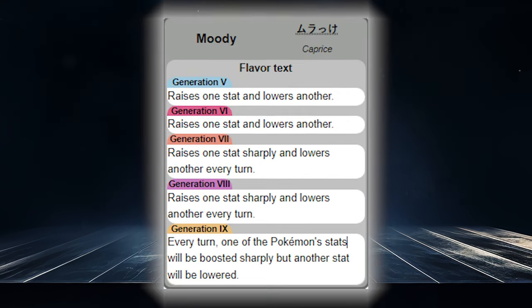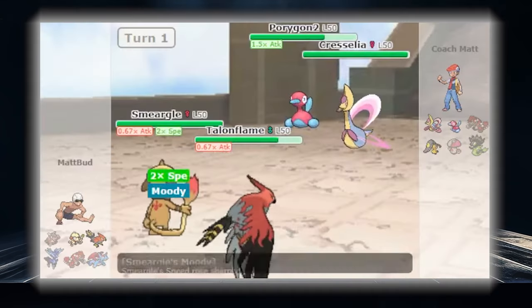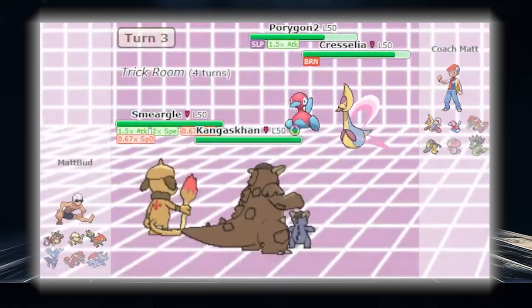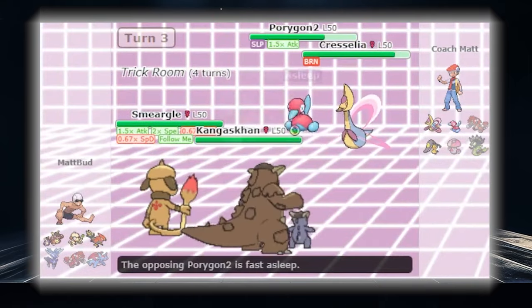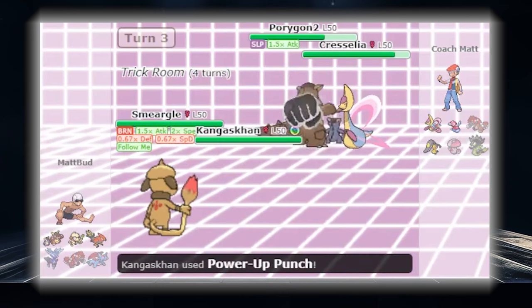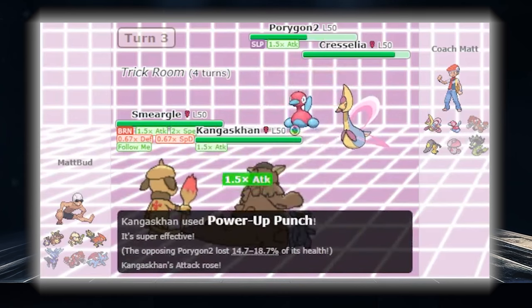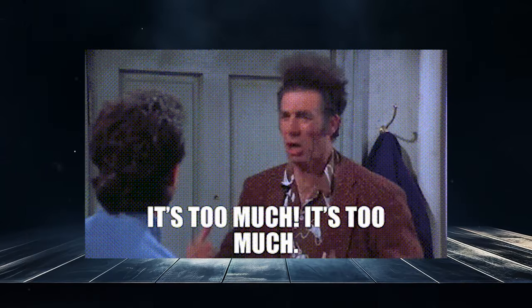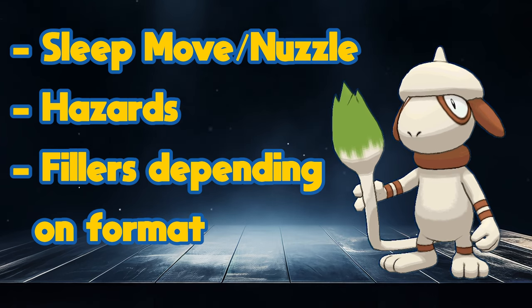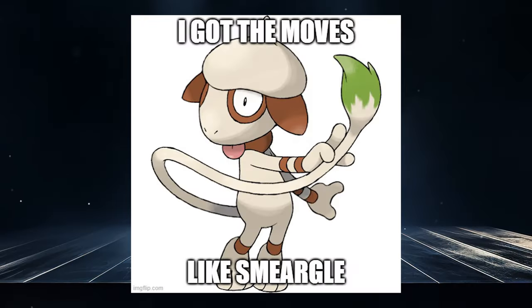In doubles, its hidden ability Moody is legal, which is a wild card — gradually gaining stats, and a speed boost could give it an amazingly fast Spore. It can redirect with Follow Me, provide Fake Out support, use Endeavor after its Sash procs, Wide Guard, Tailwind — honestly too many moves to mention. But generally you're going to see a few of the best status moves on most sets. It goes to show, even with terrible stats, if you've got the moves you can fill a role.